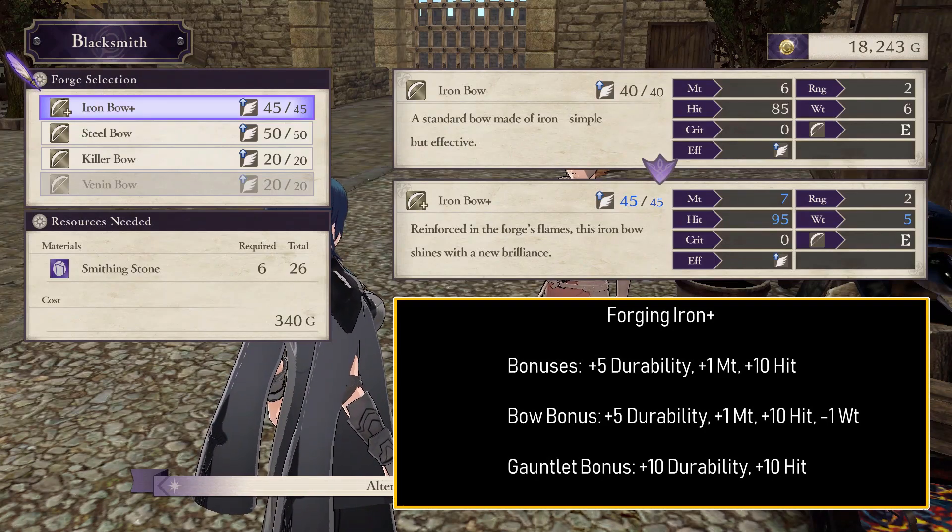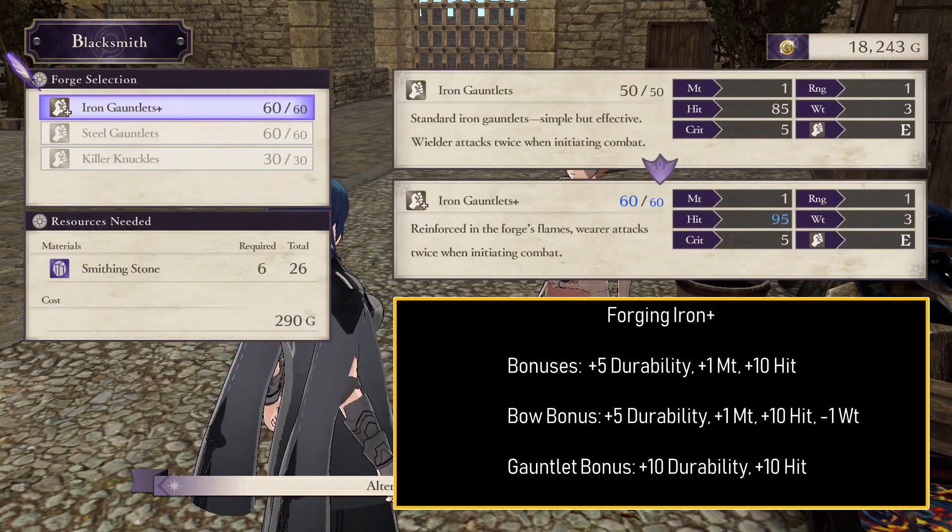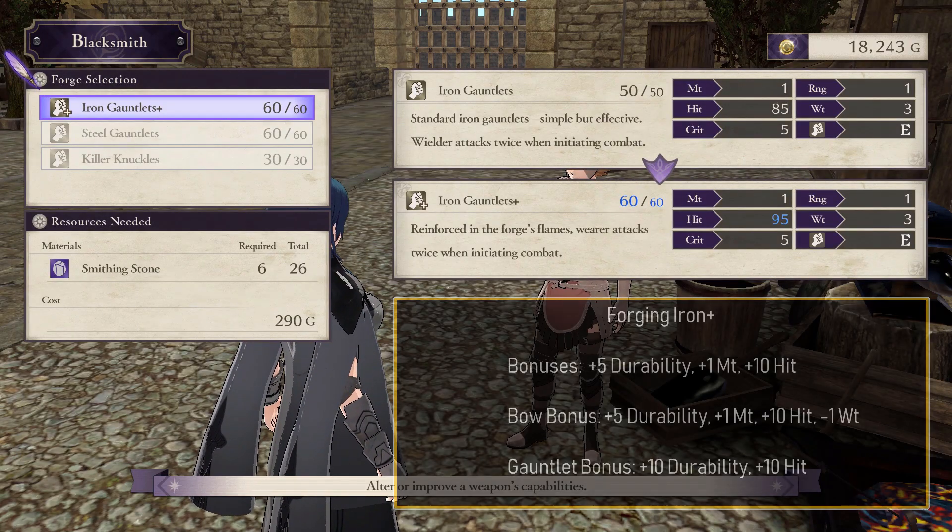We have more special cases for bows and gauntlets. Iron bow plus gets plus 5 durability, plus 1 might, plus 10 hit, and minus 1 weight. Iron gauntlets plus get plus 10 durability and plus 10 hit.